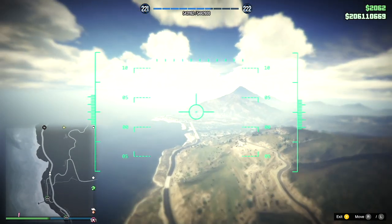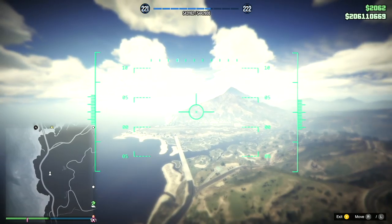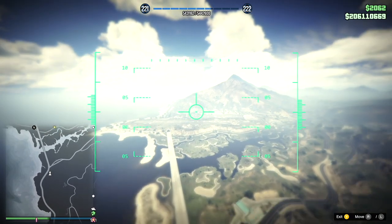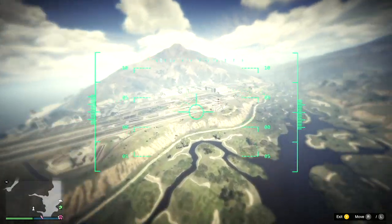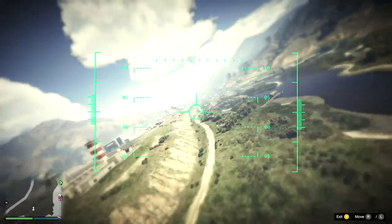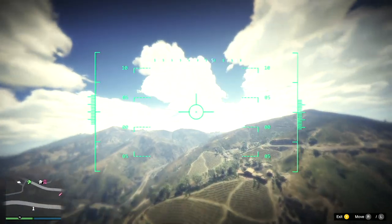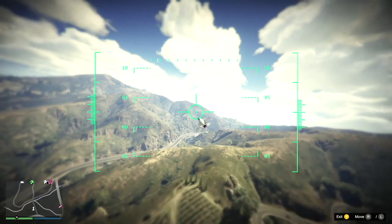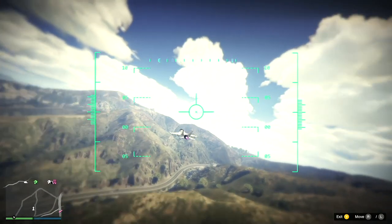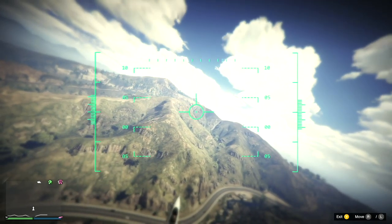If you get really accurate and good with this, you can even take out flying objects. Let me show you this one at Fort Zancudo. That person got in a plane and taken off, but thankfully he's in a reasonably sized plane - a jet. There he is. I'm hoping he's still in range, and this missile is pretty far. I've slowed it down again to show you - there's that character. There you go - I've got it just right, lined up, bang.